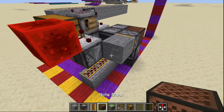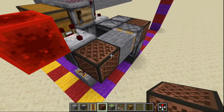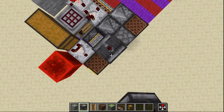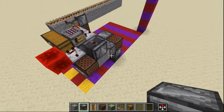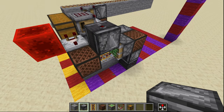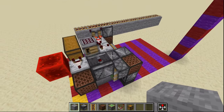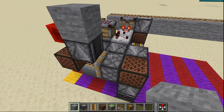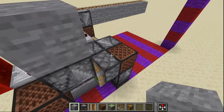Back over here to the right side we're going to place a sticky piston on the note block pushing away towards the front of the machine. We're then going to place a temporary block in front of that with a note block right in front of that and an observer facing down into right there. We can then go ahead and remove this temporary block.